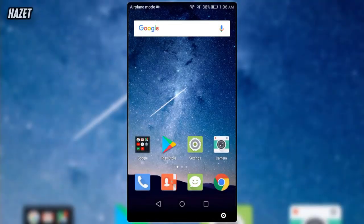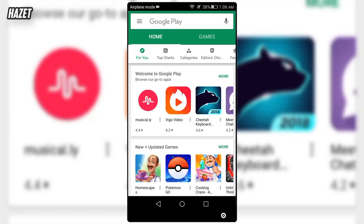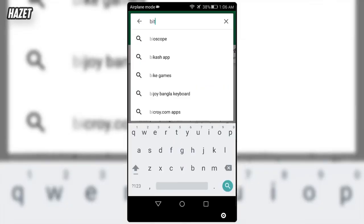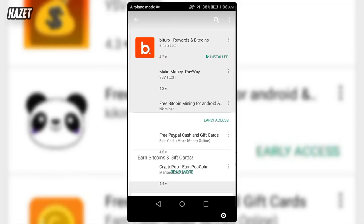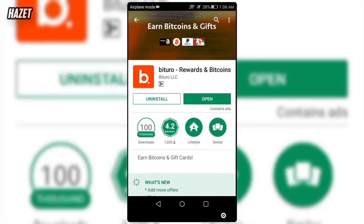So first, all you gotta do is just open up your Android phone and go to the Play Store, and search for an app called Bichuro. Now this is an app that gives you rewards for downloading apps, completing surveys, and watching ads.